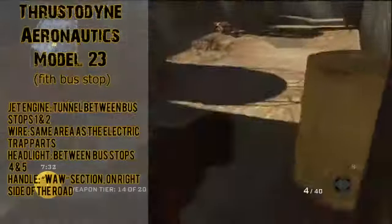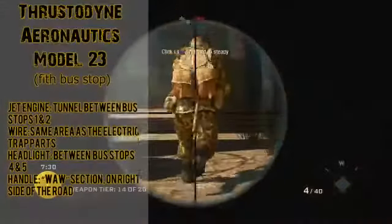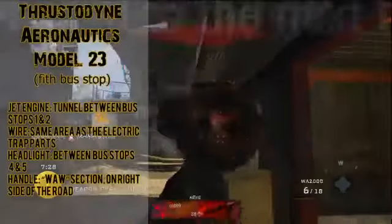You also need a handle found at the World at War section of the map on the right side of the road between bus stops three and four. That section is supposed to be the ruins of Nacht der Untoten. It isn't really a wonder weapon, but it does shred zombies into little pieces of disgusting sludge — literally, that's what it does.